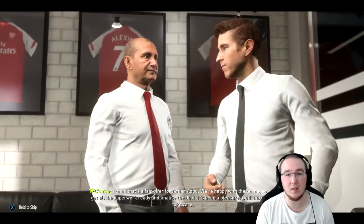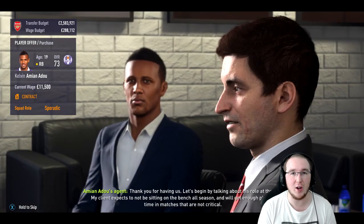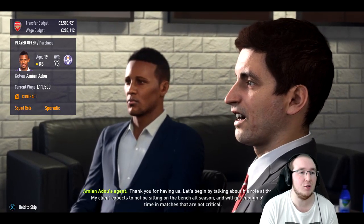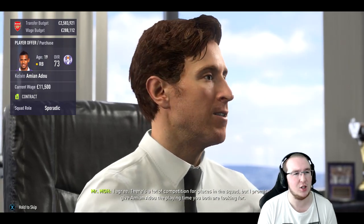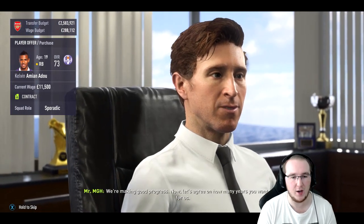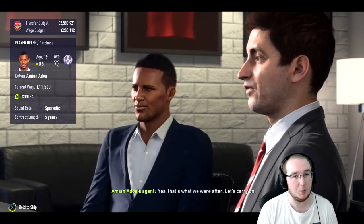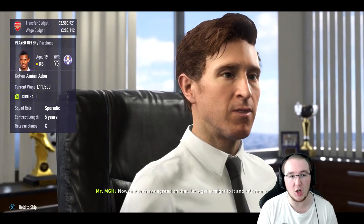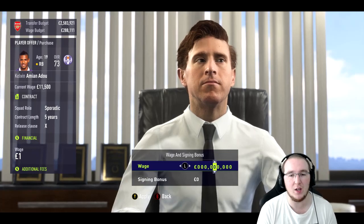I'm pleasantly surprised — I was expecting them to come back and ask for maybe nine or ten million, and I still would have done it. But we've already negotiated with the club; it's now time to talk with the player and his agent. He's currently on 11,500 per week and his squad role is sporadic — that's absolutely perfect. I'm going to sign him for five years, just because he's a youngster, only 19 years old, and he's happy with that. We're going to disregard the release clause so no big clubs can swoop in.